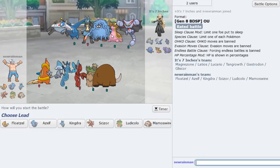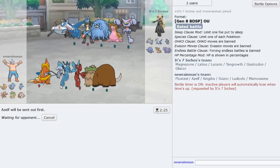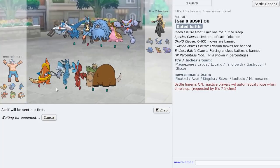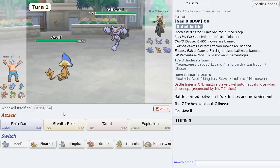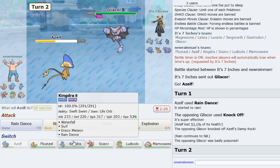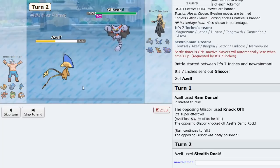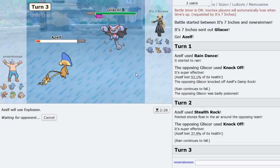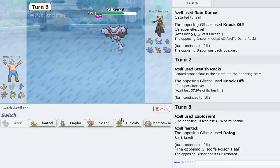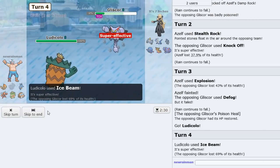Next game — Gastrodon is the big problem, but Ludicolo looks amazing in this matchup so we have to preserve it. Looks like the Azelf lead. Just Rain Dance first turn. It's actually going to be Gliscor — I'm tempted to Taunt here, but I might just do Rain Dance. He Knocks Off, so we get the Rain Dance up and can set Rocks. He Knocks Off again — let's go ahead and Explode. Get some damage as he tries to Defog — it's not going to work.